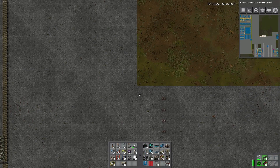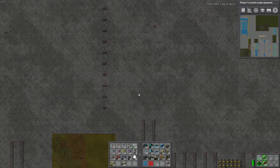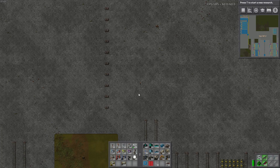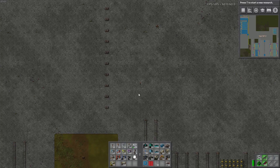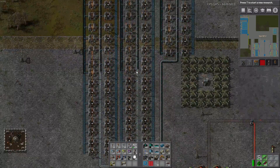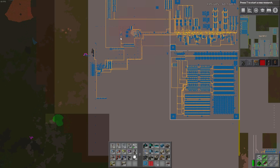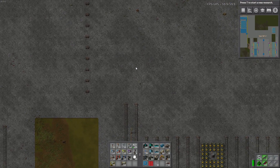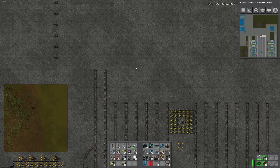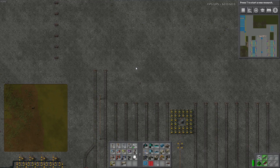I think I'm going to do this off-camera because it's just a lot of work, and I'll show you around in the next episode. We're also going to build our artillery — we're really going to need it. The iron patch I've been using is almost done, and this copper patch is only about 100k, so it'll be empty soon. Guys, this was a little tour in episode 7 — see you in episode 8, bye!